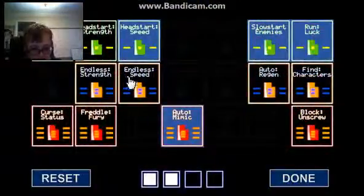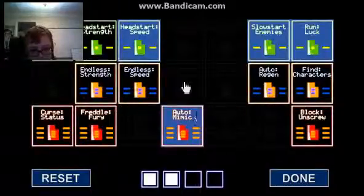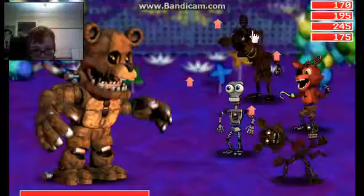Then we got this 8-bit interface, whatever. And then we got this boss-looking enemy named Bubba.